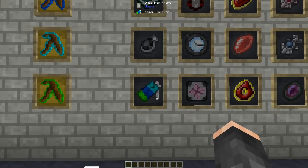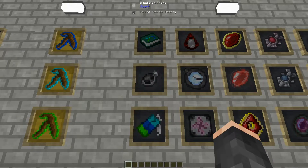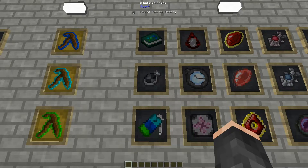Next up we have the Gem of Eternal Density. This basically slowly converts low EMC items to high EMC items when in the player's inventory. It also allows you to create stacks of building materials when active so that you can just start placing more stuff down - super useful.